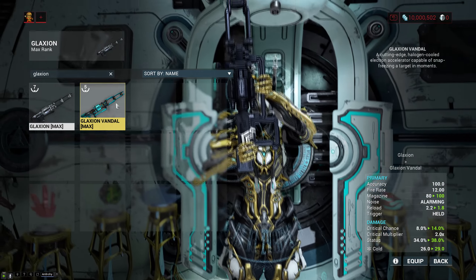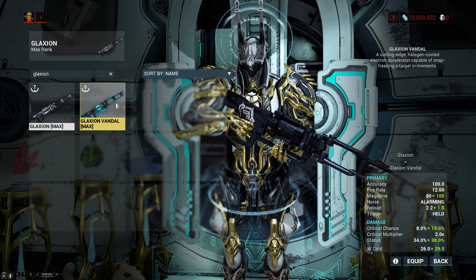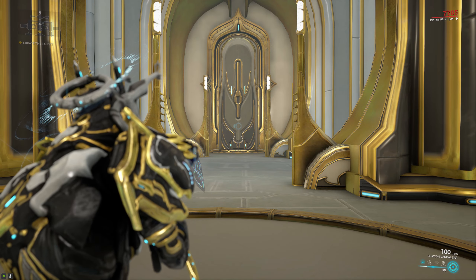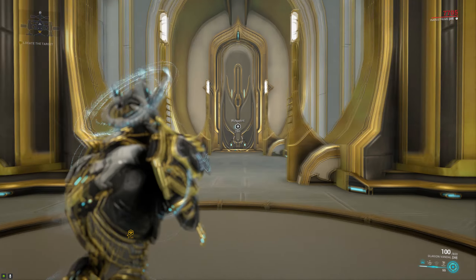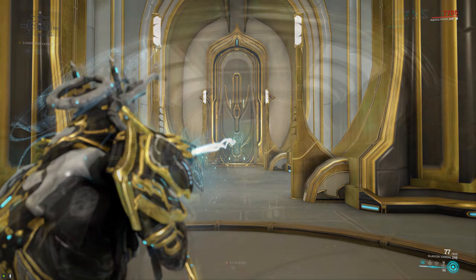When we compare it to the standard Glaxion, you can see that it's a pretty significant upgrade — it has a bigger magazine, faster reload, more crit, even more status, and it does more damage. It is still limited in its range though; it only has a range of 28 meters, which is about this far away from the door. Though to be honest, that is more than enough for the vast majority of tilesets.